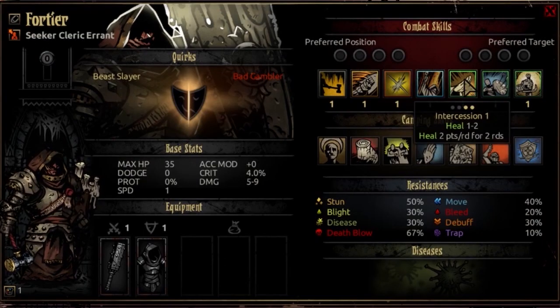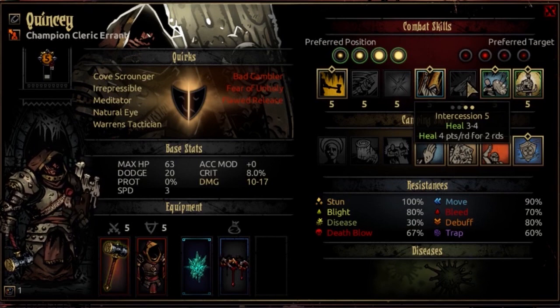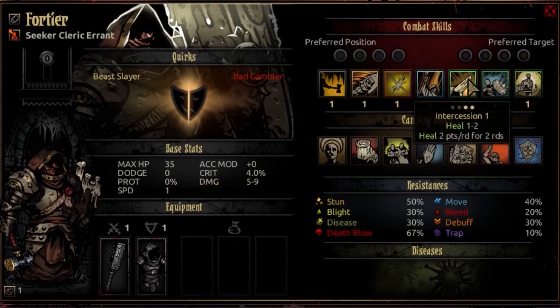The fifth combat skill is Intercession. Usable from rank 1 or 2. You're going to select the target and heal them 1 to 2 HP at opening resolve, and it heals 2 points a round for 2 rounds. This is a good mix of single-target direct healing and heal over time. At final level, the heal over time is 4 points a round for 2 rounds — that's 8 HP over 2 rounds, which is pretty balanced with a Vestal's single-target heal.